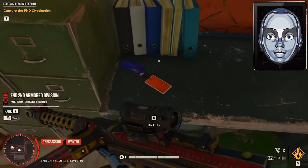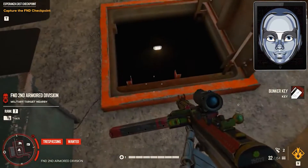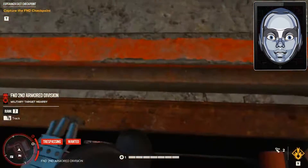After that, enter on the right side of the encampment. You'll find a grey bunker entrance below. Enter inside and open up the door underneath your feet.